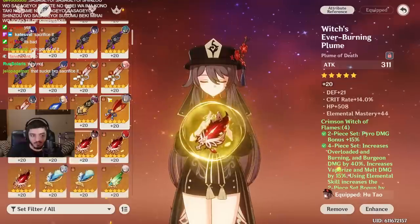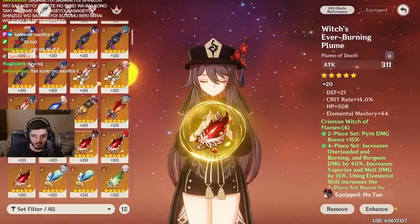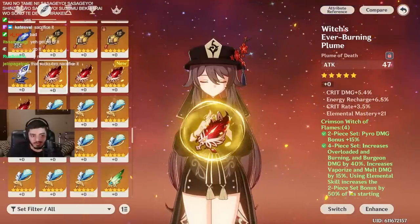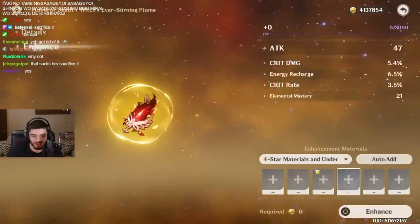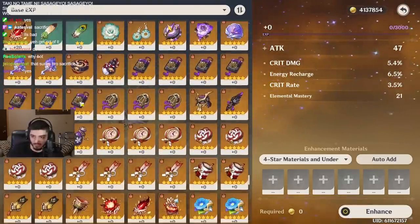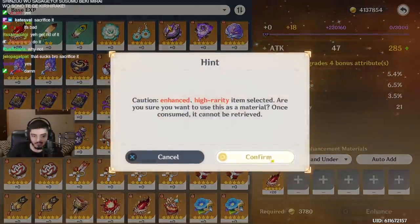This one's insane. So my current Hu Tao piece is 14 crit with some EM. And the one I want to roll — EM, double crit, ER. Okay, let's go. Sometimes, chat, you have to sacrifice something that's decent in order to get what you want. Here we go. Goodbye.